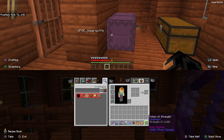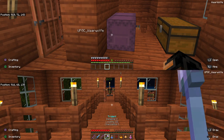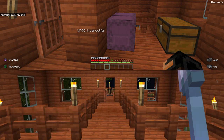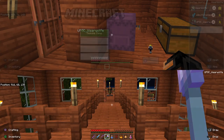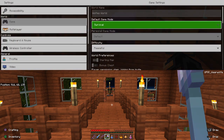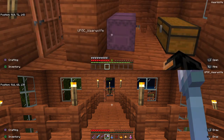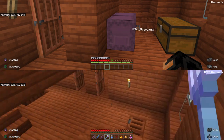Once you've brewed that potion, equip your trident. I had the game on peaceful, so let me just switch it off for a second here — I need to do it on the other account, sorry. I'm going to change it to normal and we'll go from there. Hopefully you will see the trophy pop up.